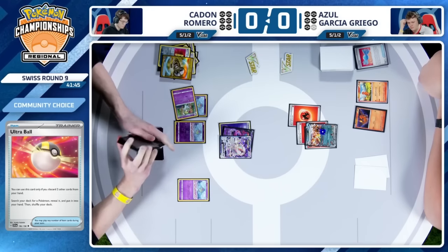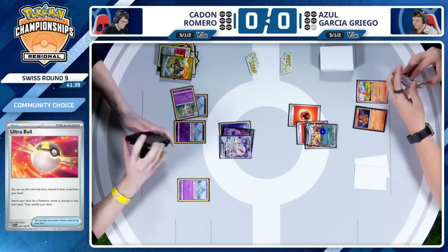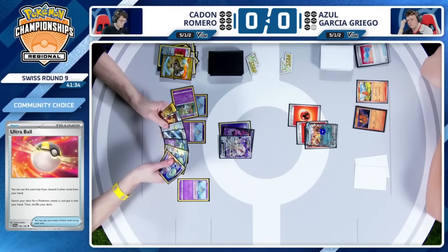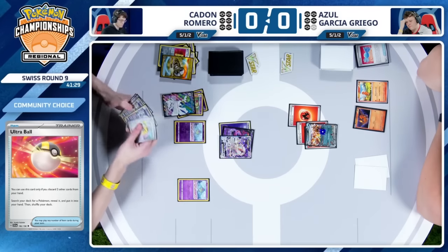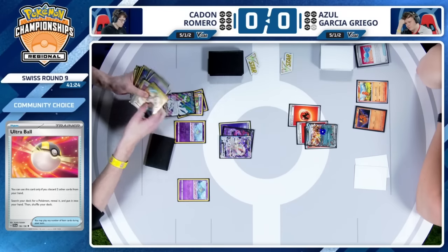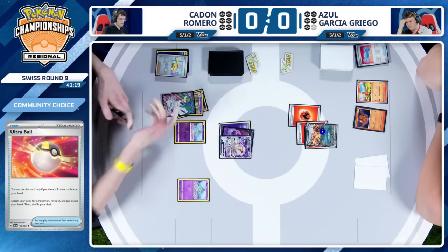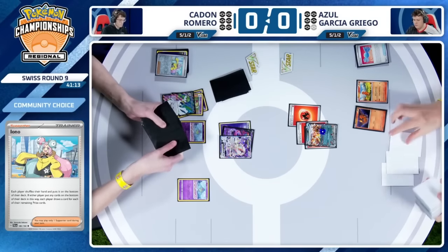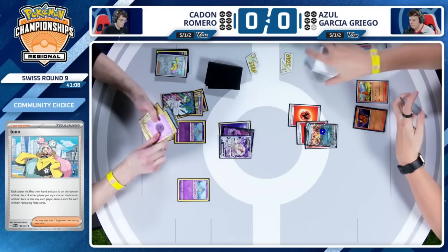I've got to do some math here. The V-Star Power Star Force from Deoxys V-Star is one Psychic for 60 times the amount of energy attached to both active Pokemon. So there's three already — that's 180, so three more. Caden is one energy short though — needs an energy off this Iono just to take the knockout. It's not just the energy, but there is the energy. There's a lot going on — Ultra Ball as well, but how do you incorporate that? It's tough when you only have six cards in hand, and you're trying to work out not only the Refinement, but then the discard for the Refinement too. It feels like you're losing a lot of value.